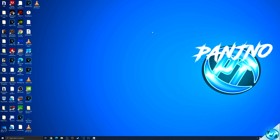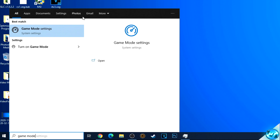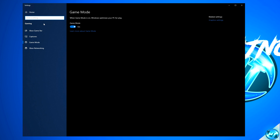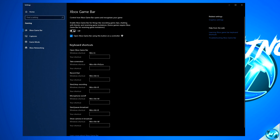This now leads us on to some Windows gaming specific optimizations which are incredibly important to do. First, navigate down to the bottom left-hand side, type in Game Mode, then click on Game Mode Settings and ensure that Windows Game Mode is switched to the On position. I'd then recommend navigating up to the Xbox Game Bar tab and actually switching this to the Off position if you do not use this feature, as this can sometimes cause FPS issues and some minor game crashes.